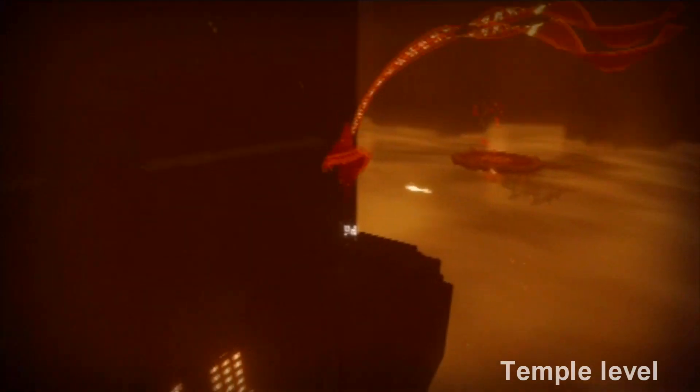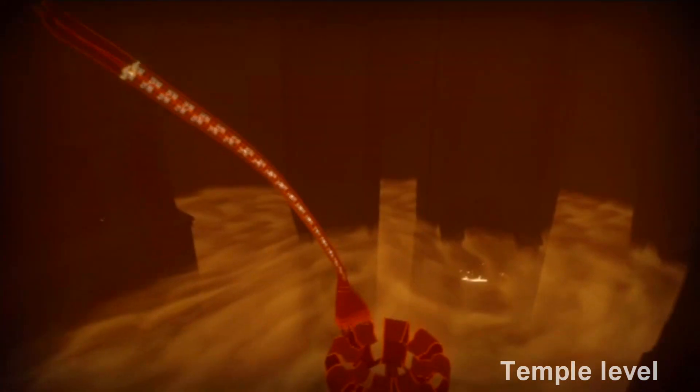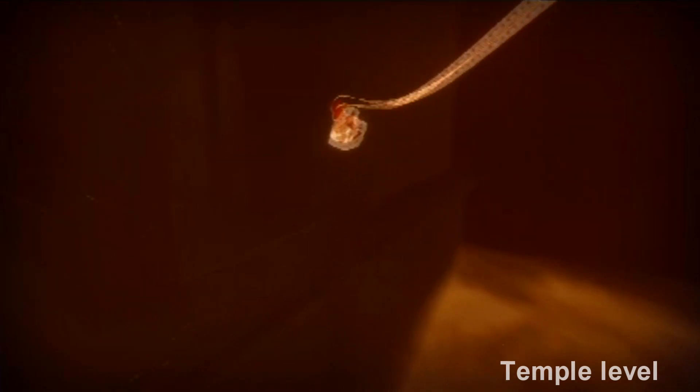That's the last one. This next one is easy — you get it after you get the first lift that raises the water. Then the next one is hidden behind this fence building. You just get it and you're good.